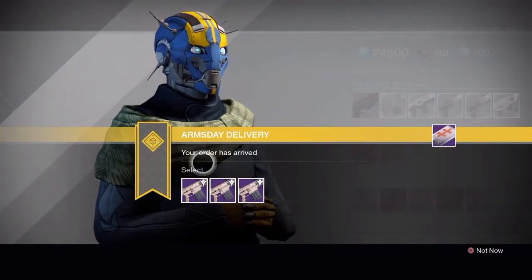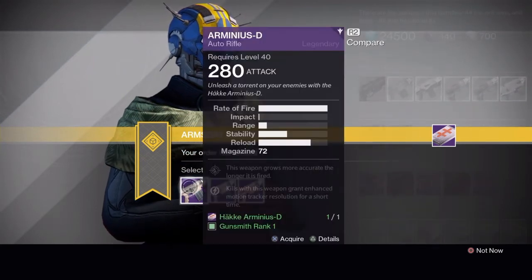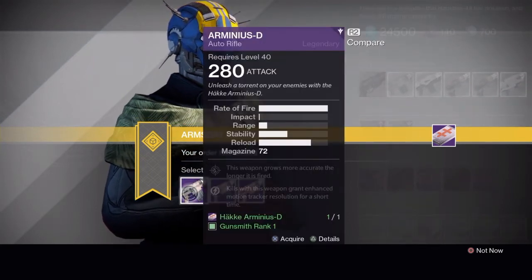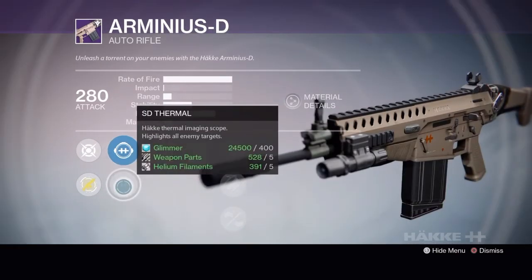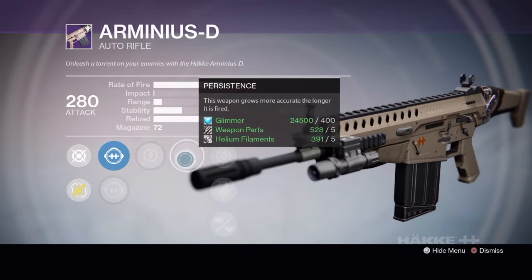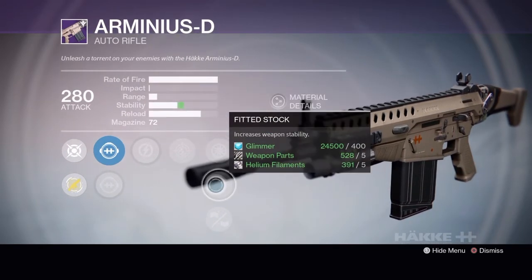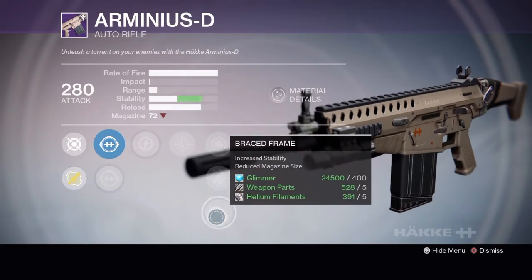First up, all the guns that we were able to order from Foundry Orders last week. We have the Arminius-D Auto Rifle. The Tier 1 version has GA Post, SD Thermal, Relentless Tracker, Persistence, Snapshot, Fitted Stock, and Braced Frame.